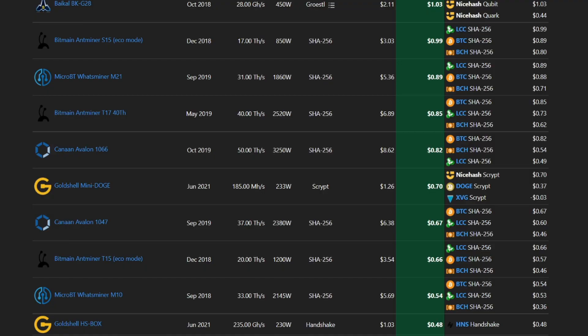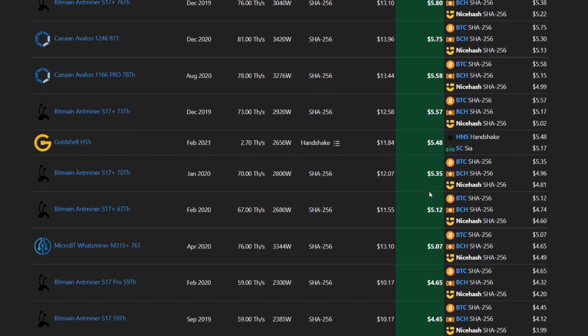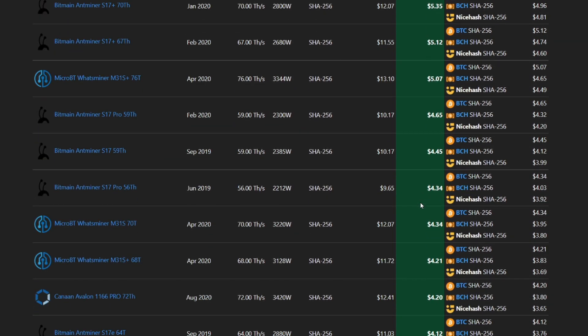Just to compare the SC Box to some of the other box miners from Goldshell — over on WhatToMine with the same electricity cost — the Goldshell Mini Doge is doing $0.70, the Goldshell HS Box has a profit of $0.48, the Goldshell Star Box has a profitability of $1.72, and the KDA Box is mining with a profitability of $6.72.